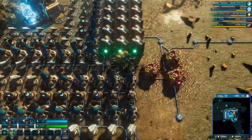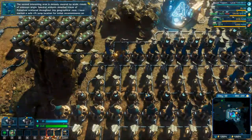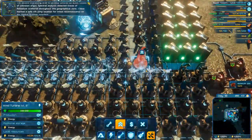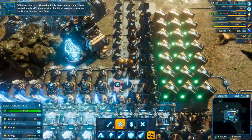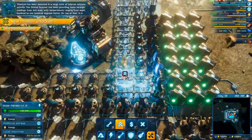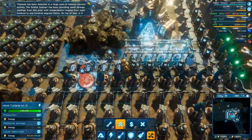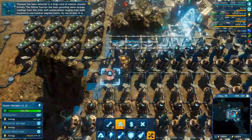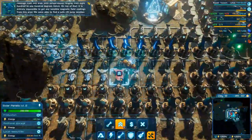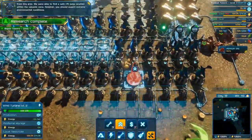The second interesting area is densely covered by acidic clouds of unknown origin - spectral analysis detected traces of palladium scattered throughout the zone. I've marked a safe rift jump location for initial reconnaissance on the orbital scanner interface. Titanium has been detected in a large zone of intense volcanic activity - the orbital scanner has been providing strange readings with temperatures ranging from 800 to 1000 Kelvin and impossible magnetic field readings. We were able to find a safe rift jump location within the volcanic zone, but you should expect extreme environmental conditions.